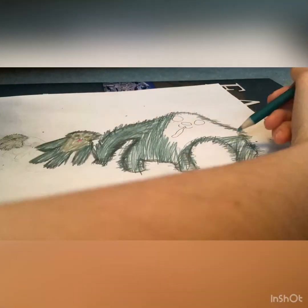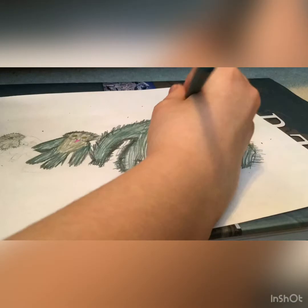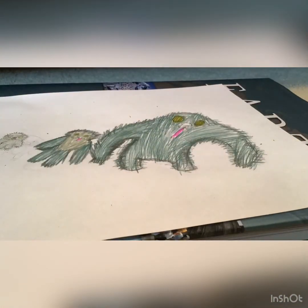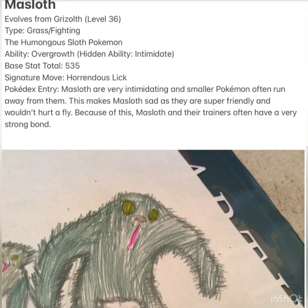You can see that its tongue has gotten bigger now — it's like this big furry Bigfoot-like dog thing. It also has a signature move called Horrendous Lick; its PP is only five because it's overpowered. This is its Pokedex entry — it evolves from Grizzol at level 36. Pause if you'd like to read it.